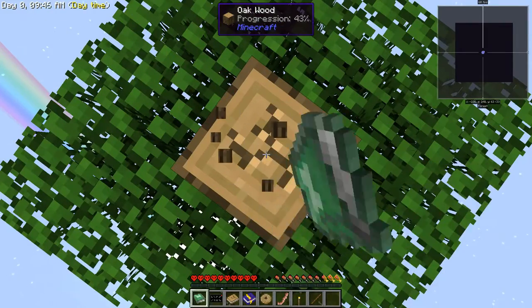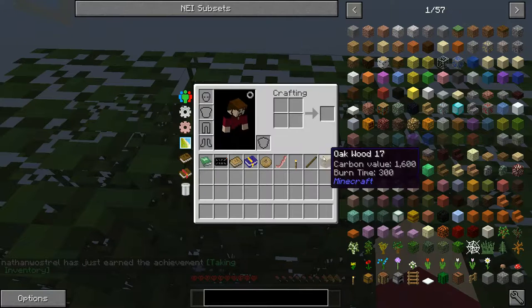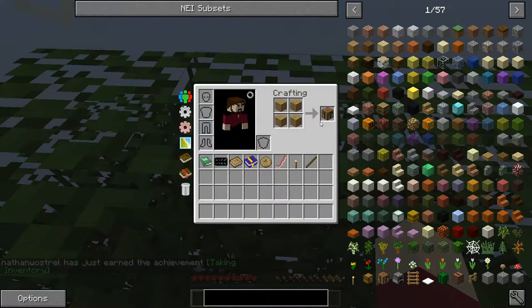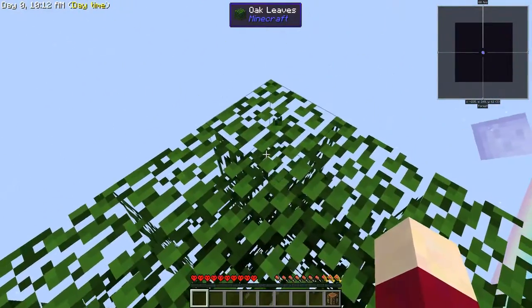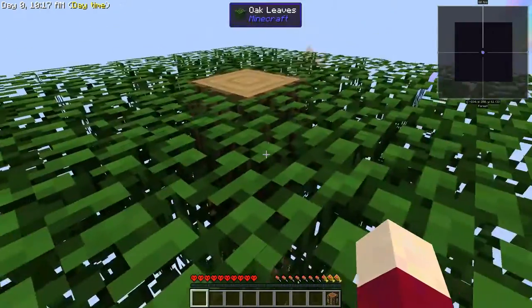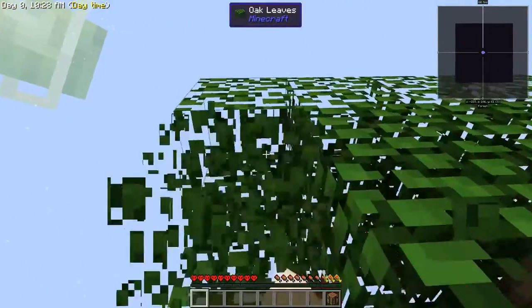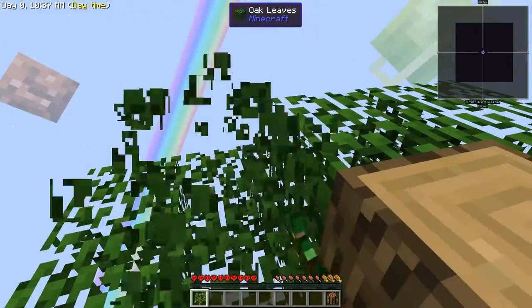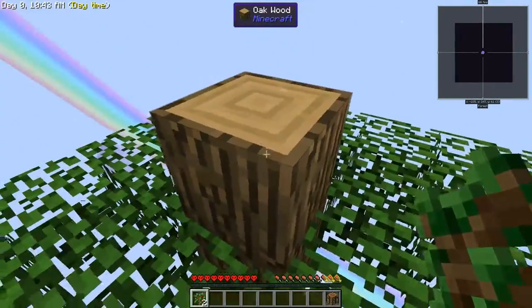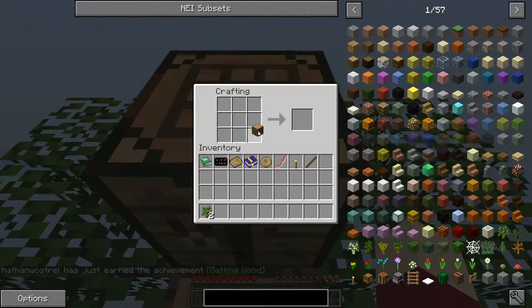We're going to work our way down through this tree very carefully. First I'll get some junk off my hotbar and make a crafting table immediately. I don't know if we have anything like Vein Miner, but this could be really dangerous really fast - I've had so many times where I've punched the wrong leaf and ended up in the void. We did get a sapling - that's our most important thing. Two saplings, actually - so we can do something with that.